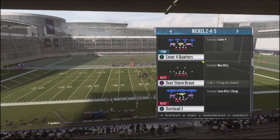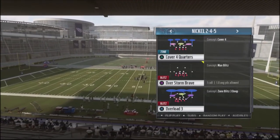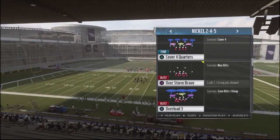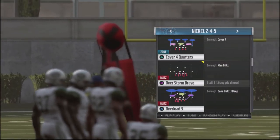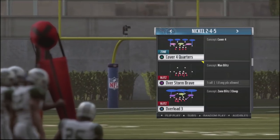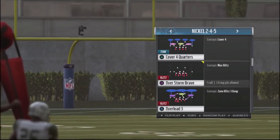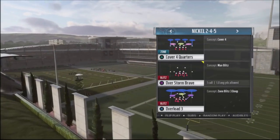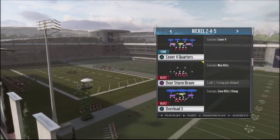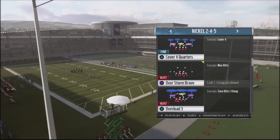The base defense is Overstorm Brave, and in the Chicago Bears defense, Overstorm Brave is actually one of the quick audibles. What's cool about this is that you can build out a five-play defensive scheme and have this one as one of your pressure blitzes that you can jump into when you need to get after your opponent.